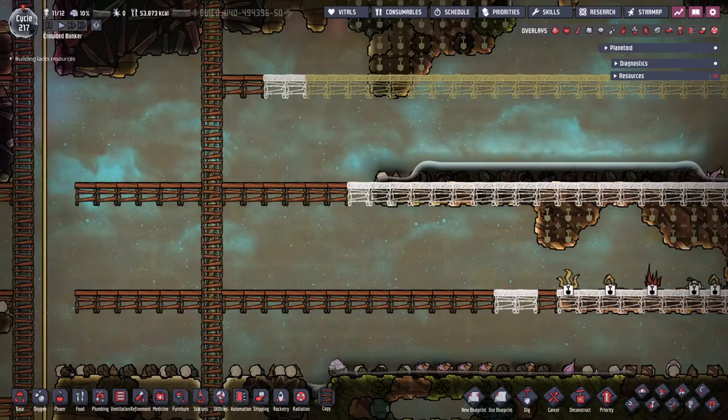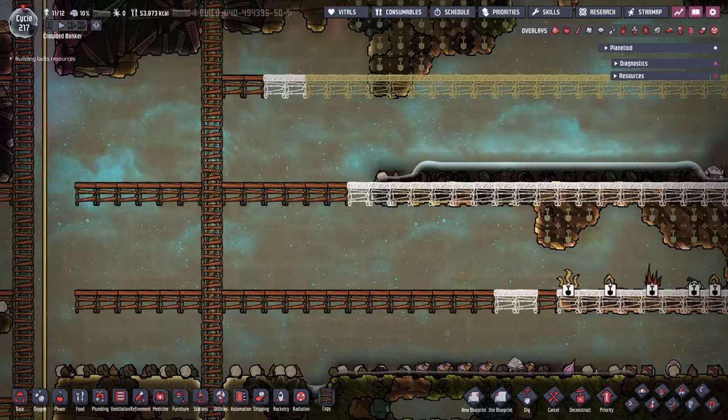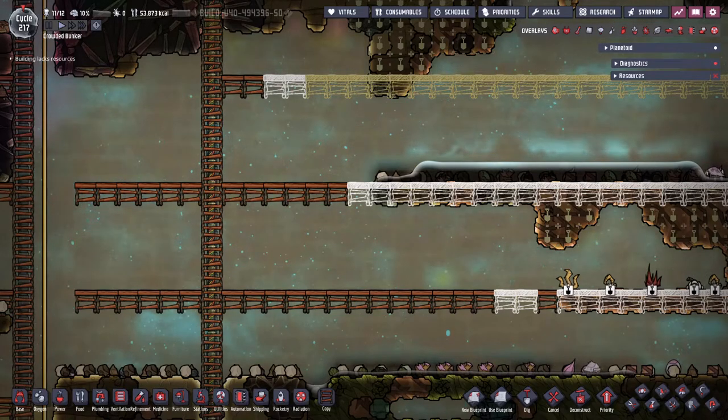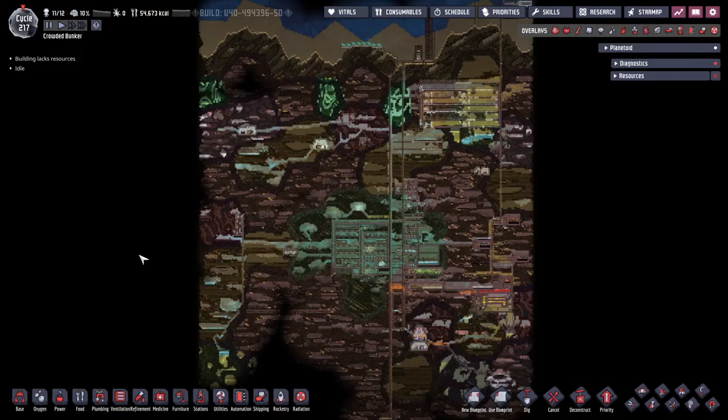Talking about map mobility, I wanted to quickly go through the ways dupes can get around and some tips for using these. The basic method is the ladder, and whilst obviously these are needed to go directly up and down, they are also excellent for strip mining, where you dig out large areas of the map. You will need many segments when playing, and I always have at least one ladder that runs the entire height of the map, ensuring dupes have quick and easy access.